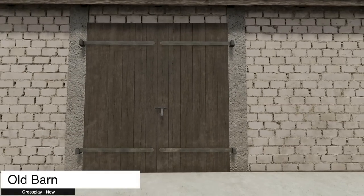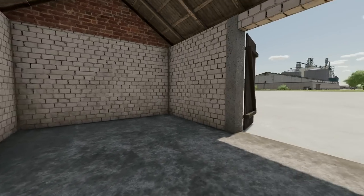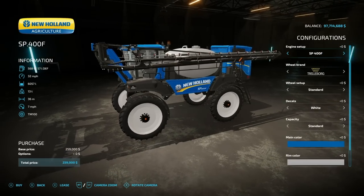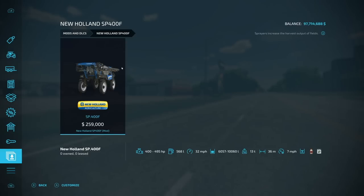Also new for all platforms today is the old barn — it's old, it's a barn, and it looks very good. I like the door texture — fantastic. It's a drive-through area as well. Not quite sure what you would put in here in Farming Simulator, but here you go.